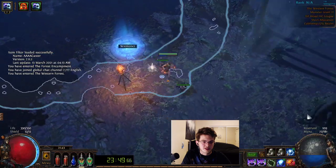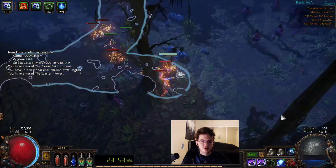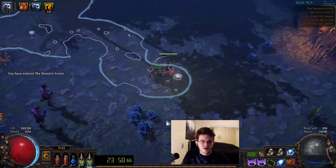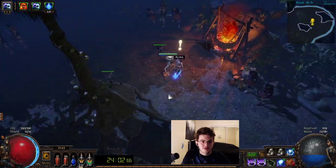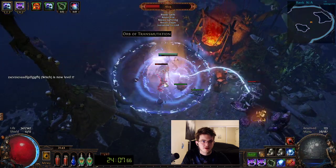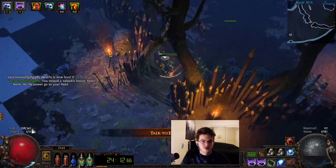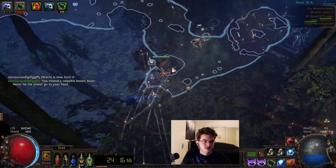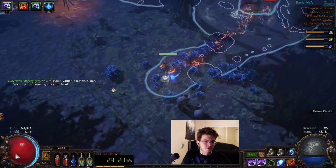We grab the Two-Stone ring, grab the Greater Life flask, and pick up magic items because we'll need a lot of currency eventually. We're going to Western Forest. I like to help Kraitlyn because it gives a bit of extra speed. If you want to be safer, help Alira for 15% all res. If you want more damage, kill all of them. I like Kraitlyn for the movement speed and momentum. Another transmute — beautiful. We need just a couple of those and a lot more alterations, so I'll eat that rare item.